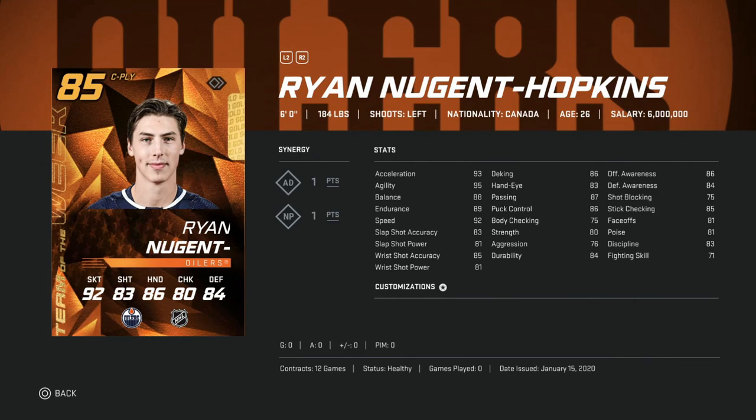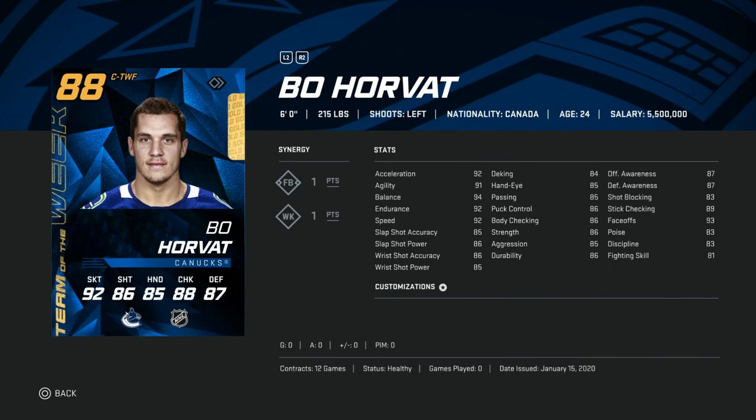Then we've got the 6'1" 84, Ryan Nugent-Hopkins. Again 92 speed, 93 acceleration, 95 agility — the agility is pretty good — but his shot is in the low 80s. You could do far better, and I wouldn't pay anything more than 1,000 to 1,500 coins for this card. He just isn't offering enough, and his body checking is only 75, so he's going to be a defensive liability if you like to bump off the puck.